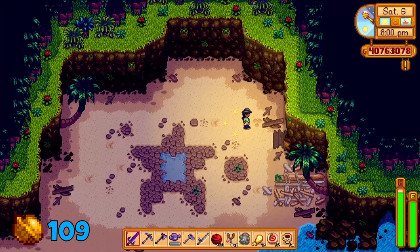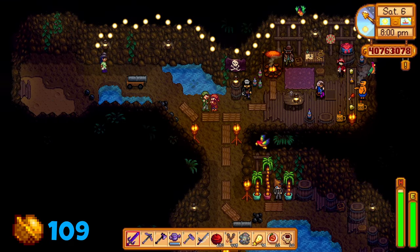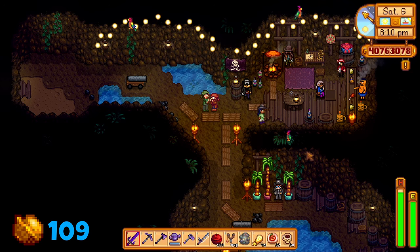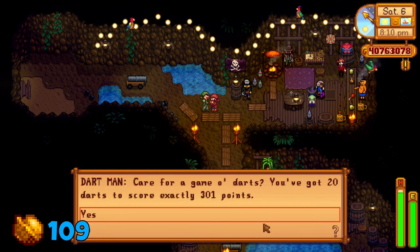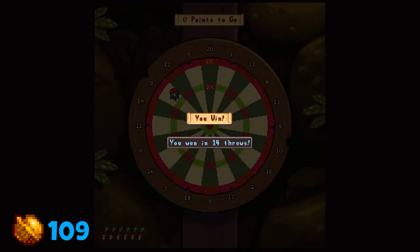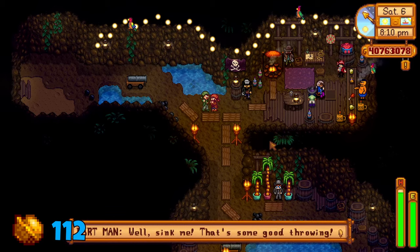On an even numbered day and a non-raining day, after 8pm, head back into the cave on the south side of the island. You should be greeted by some pirates. The grey-haired pirate named Dartman will ask you to complete a dart game for a reward. Get exactly 301 points with the darts, and do this 3 different times — yes, 3 times — to get a total of 3 walnuts.